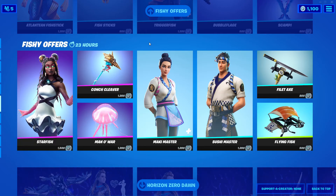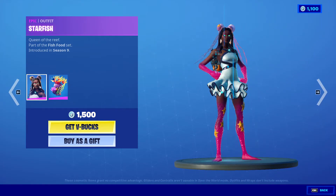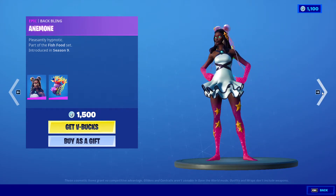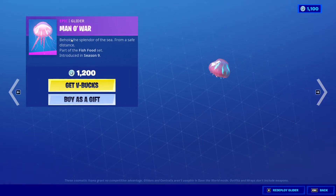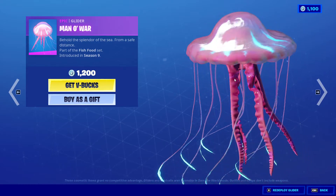1200 V-Bucks. We also got Scampy, 800 V-Bucks, double pickaxe and Atlantean Fish. And there's another Fishy offers — Starfish with Anemone, 1500 V-Bucks, from Season 9. Conch Cleaver from Season 9, 1200 V-Bucks. And Man of War, 1200 V-Bucks from Season 9 — this one looks trippy.